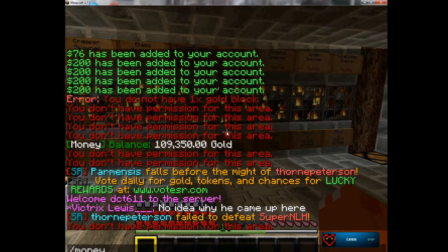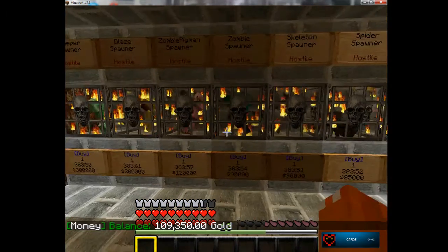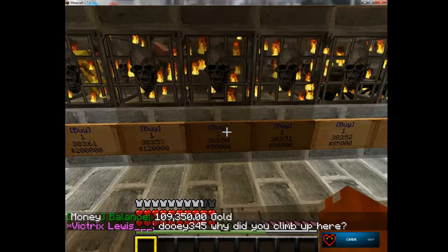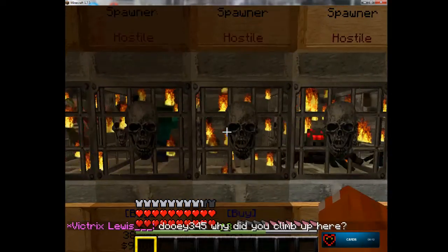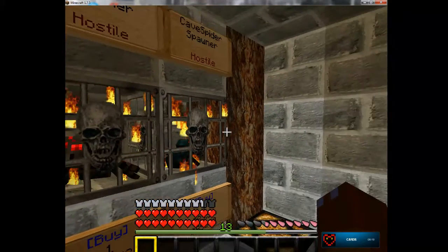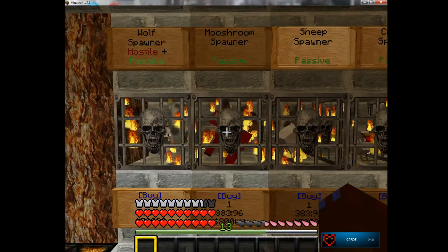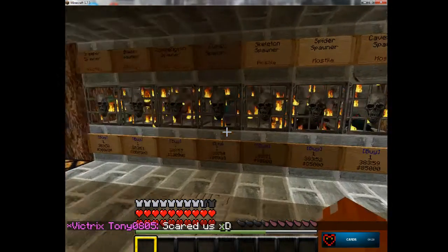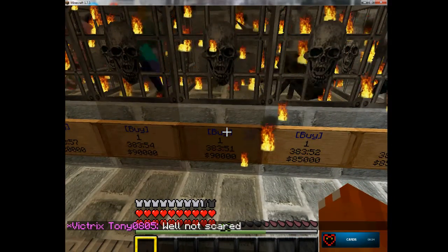Thanks to Dog Pound and me voting, I now have a hundred and nine thousand dollars. Let's see what I can buy. Everything from zombie pigman over is too expensive. I could buy a zombie — nah. Skeleton is the one I'm really going for. I don't want a spider because they don't have good drops, and neither does a cave spider — already had one of those. Over here in passive, except for the wolf, none of these will bring me anything. So: skeleton spawner, 90 grand — purchase.